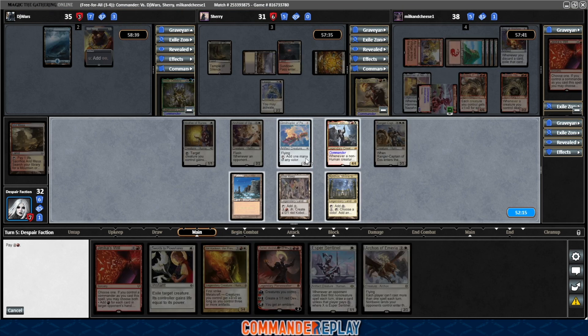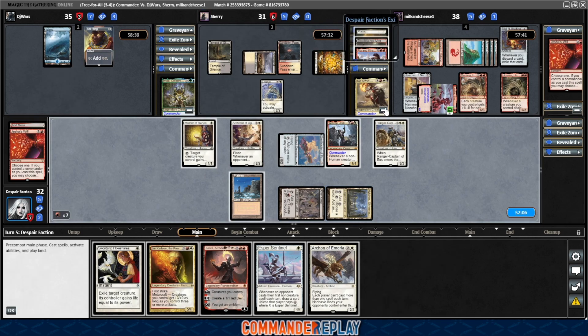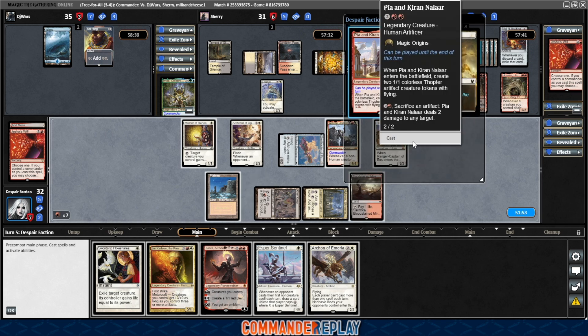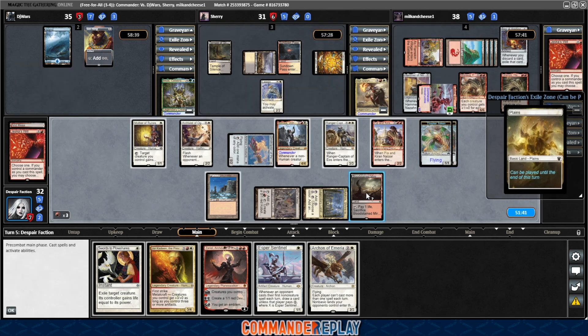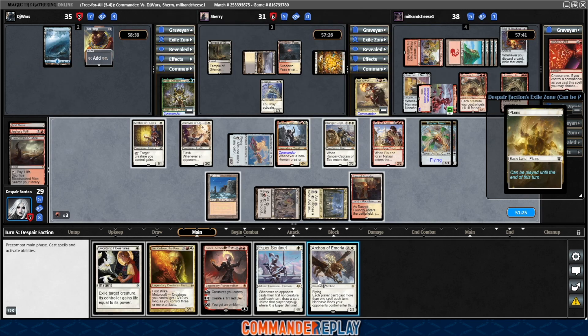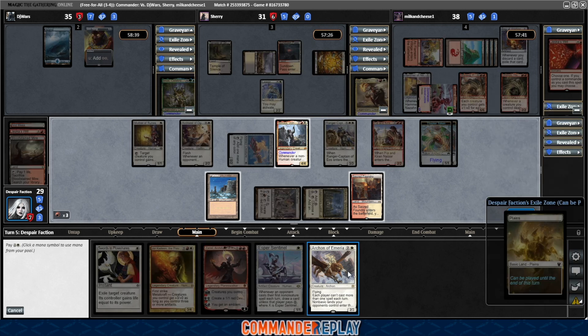We're going to do the same thing that Sean did — Jeska's Will before combat. We'll use the Ornithopter and leave up the Plateau since Ornithopter is much more fragile. What'd we get? There's some lands, which we badly need. Get the Bloodstained Mire, cast Pia and Kiran, make the 1/1s. It probably does make sense to get that Archon now. Let's crack the Bloodstained Mire, get Sacred Foundry. I want to get Esper Sentinel too, but I'm going to give up on it for this turn and just get the Archon. I'm thinking about the things we lose to, and what we lose to is Sean casting a bunch of spells.